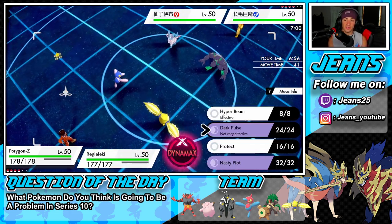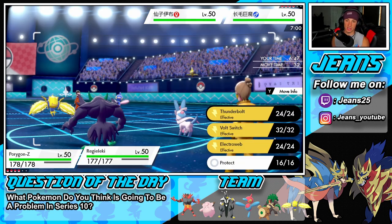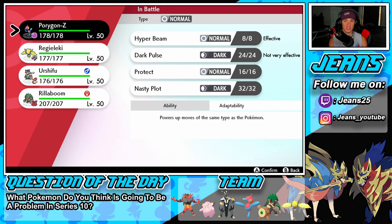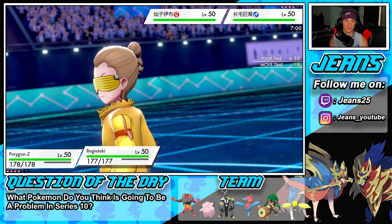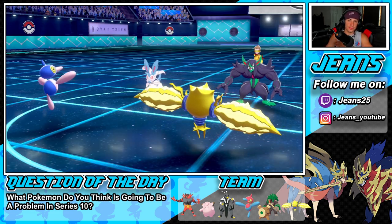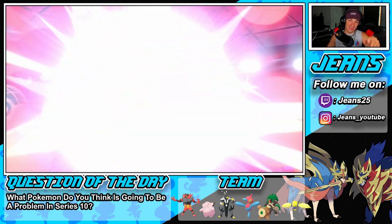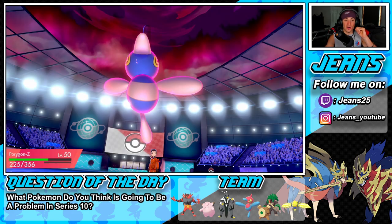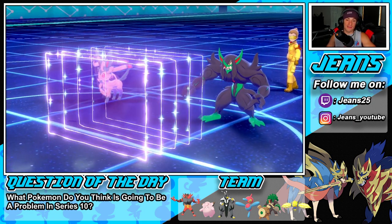This opponent leads Sylveon and Grimmsnarl. That's an easy play for me — I'm just going to drop a Max Strike. He might Yawn me, which could be a problem, so I might just double down onto him. I think Porygon-Z outspeeds both of them — the speeds are 81 and 82 if I remember correctly. Porygon definitely outspeeds. He's probably going to set up a Light Screen, so in that case I might just Thunderbolt. I think I'm just going to double down into the Sylveon so he doesn't get off a Yawn. We're doubling down. Yep, there's a Light Screen. We're coming after you, Sylveon.